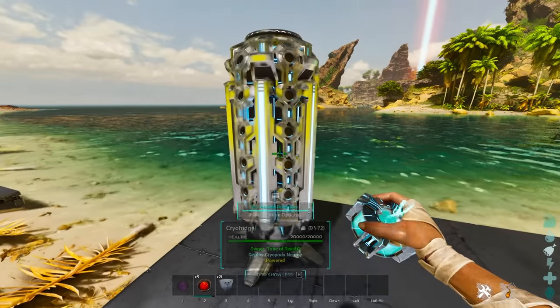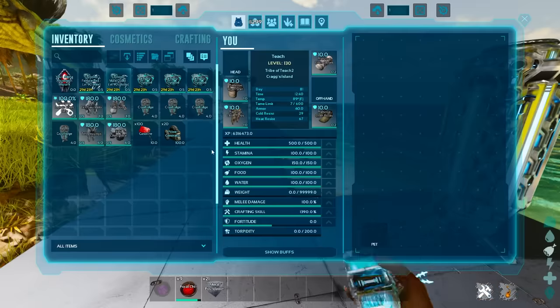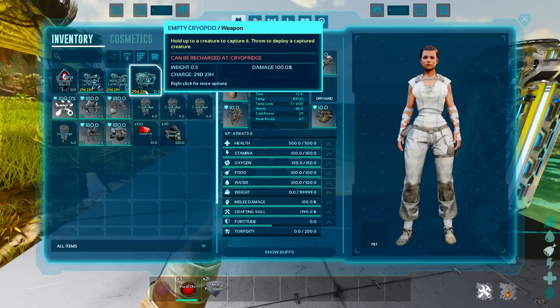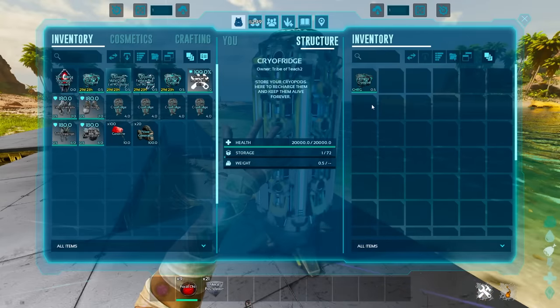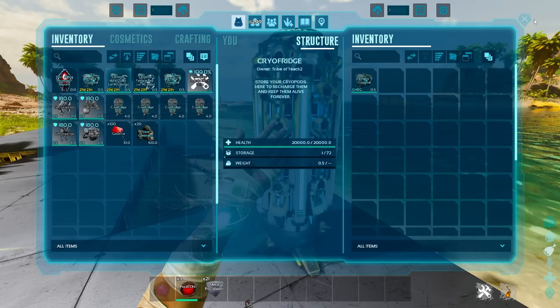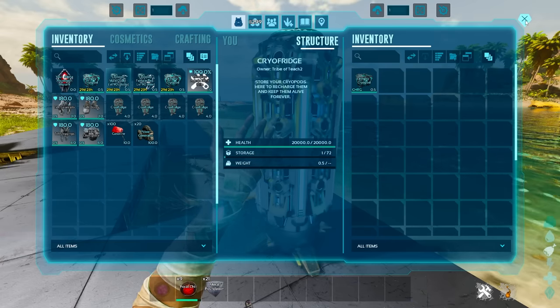The cryopod works just like the old cryopod — it goes down in durability. You can see a countdown timer right there; it's going to go 30 days and slowly count down. When you put them inside of a cryo fridge, that's going to recharge them — you can see where it says charging back to 100 percent. It'll go back to 30 days, so as long as you place them inside a cryo fridge every 30 days, you are good to go.